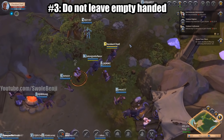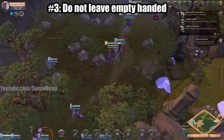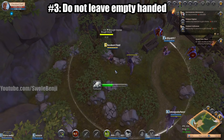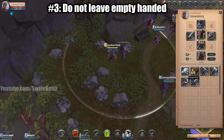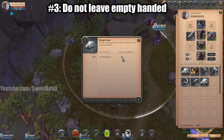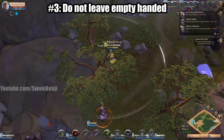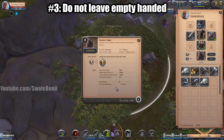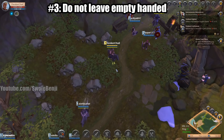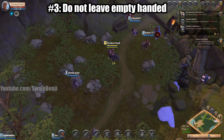Number three is to not leave tutorial island empty-handed. A lot of people leave without a full inventory of materials. Rough stones are by far the best thing you can leave with — you can get almost a thousand of them, worth about 60 silver each. If you're in a rush, you can buy mules worth about 5,000 each. Do not leave tutorial island until you fill your inventory with something valuable, because it will absolutely help out in the early game economy.